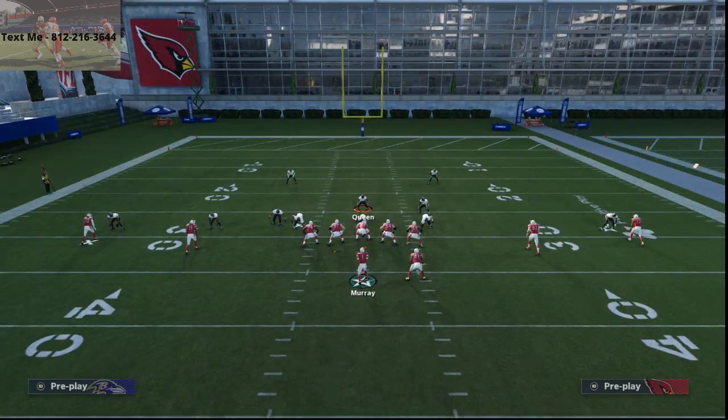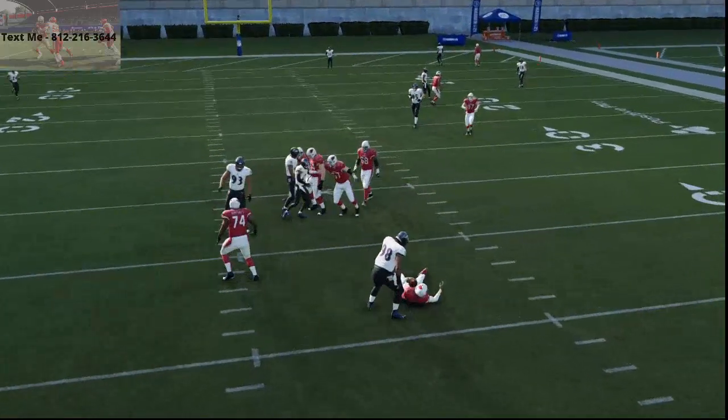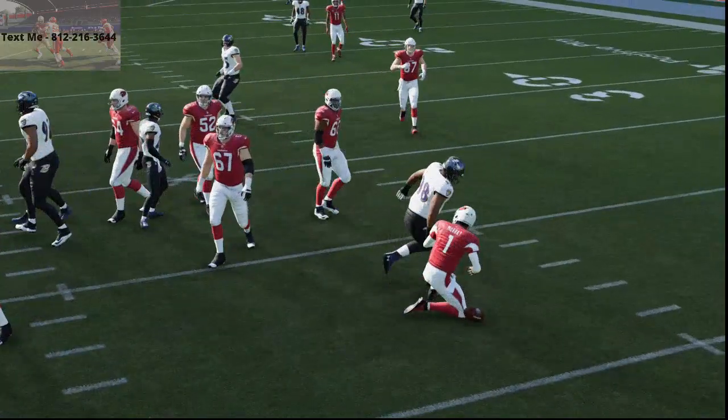At the snap of the ball, run down, and then come back into coverage. As you can see right there, we can jump on those slants, we can jump on those middle post routes and still get that A-gap pressure. Let me show you what's going on in instant replay so you guys can understand why this blitz works so well.